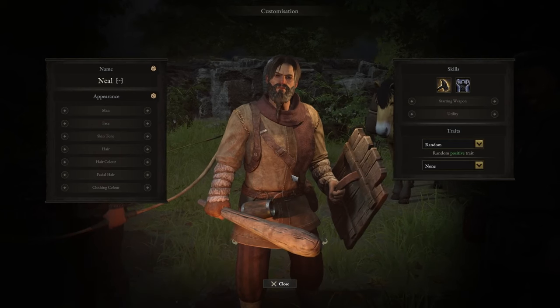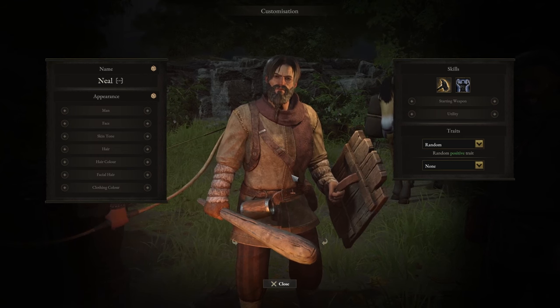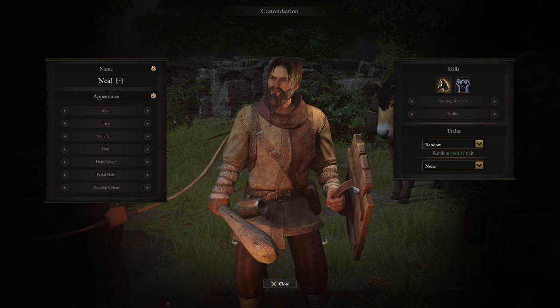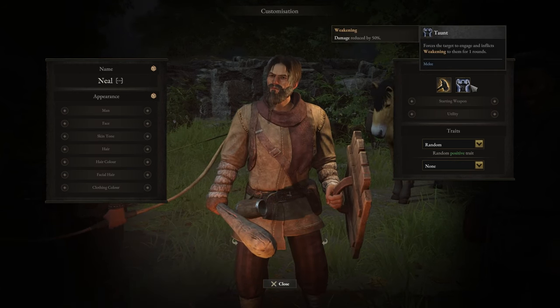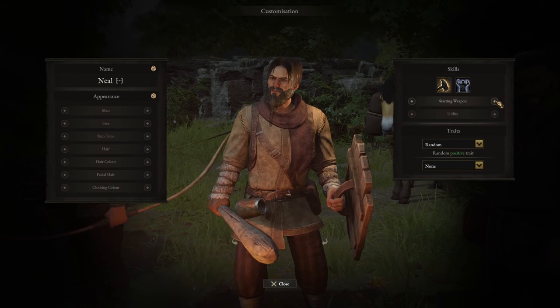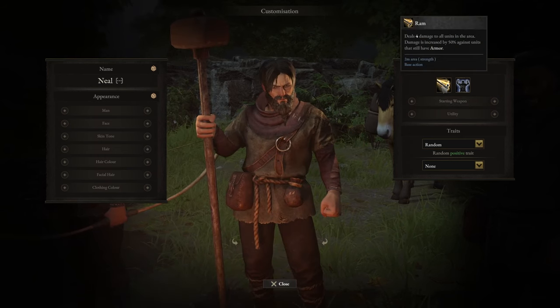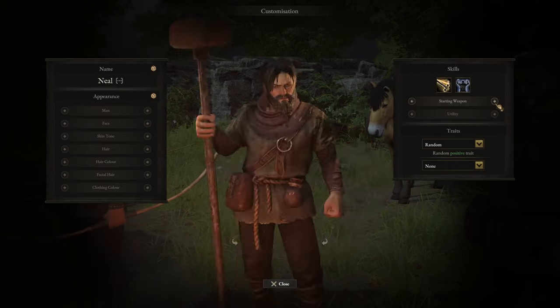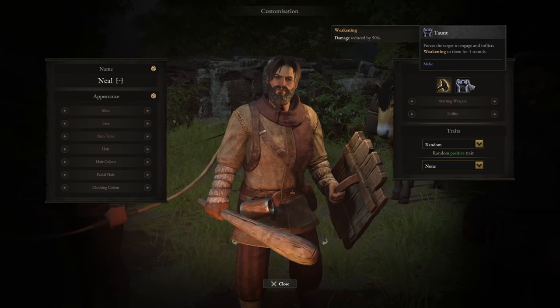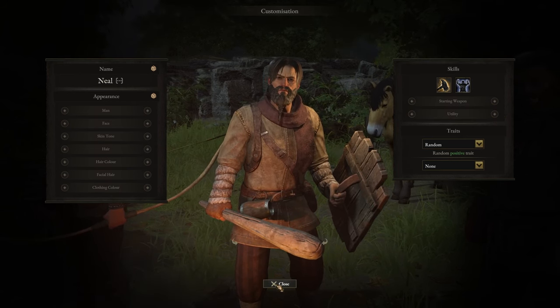Next up, the Brute. Brutes are basically your brawlers — close range fighters who thrive in the thick of battle. Lots of health, decent melee damage. When you have the club you get the Pound ability, and if you switch to the two-handed weapon you get Ram. Then they have Taunt as their utility, as well as Wrath and First Aid.